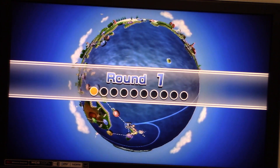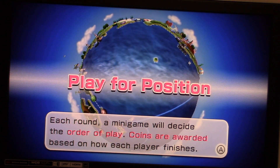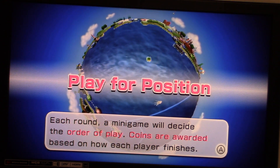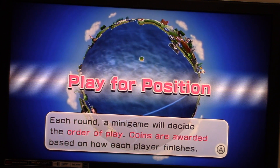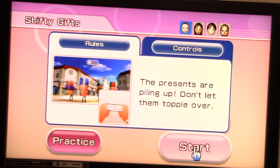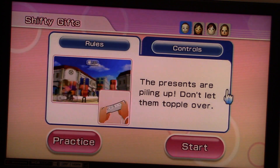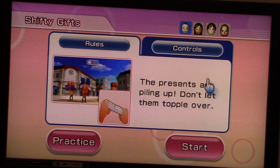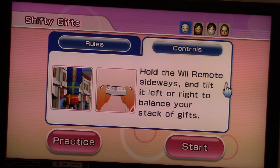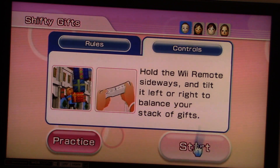Alright, time to get the game started with the first round. We're going to start with a minigame in each round. Each round's minigame will decide the order of play, and coins are awarded based on how each player finishes. Our first minigame is Shifty Gifts — the presents are piling up, don't let them topple over. Hold the Wii Remote sideways left or right to balance the stack of gifts.